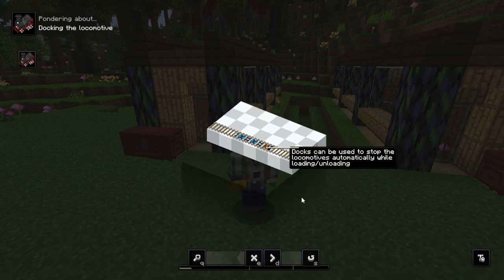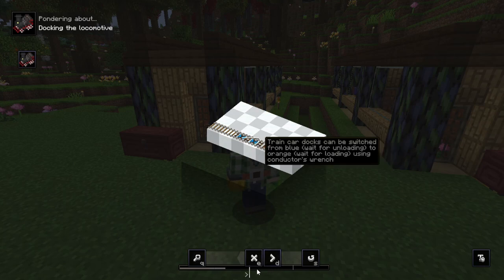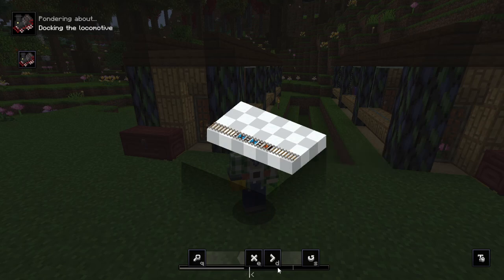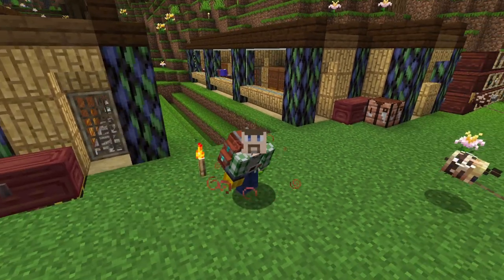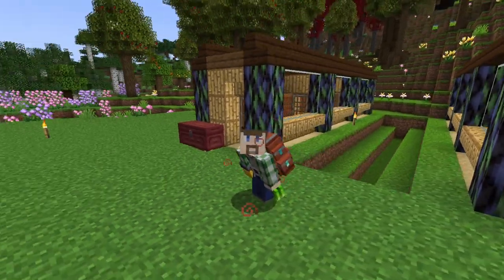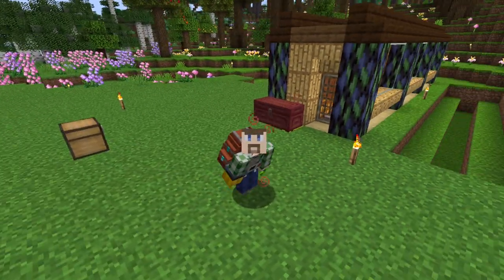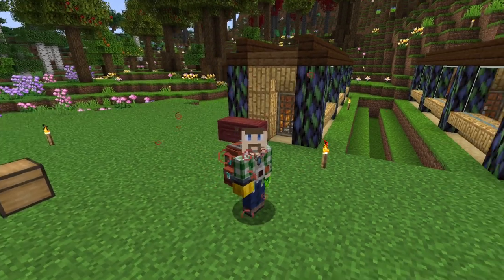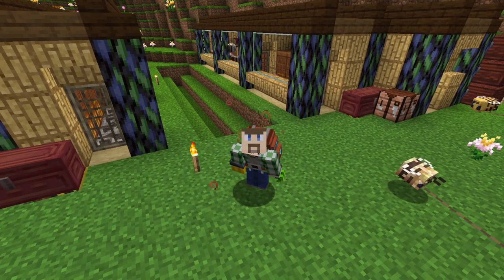They use the crate-style ponder to tell you how it works. Basically you can set up a means to stop the train periodically and offload it via its own hopper system. It's actually pretty neat. You can see the train rolling in, stopping here, and offloading its carts via the hopper right there.